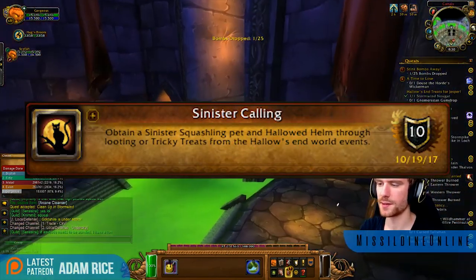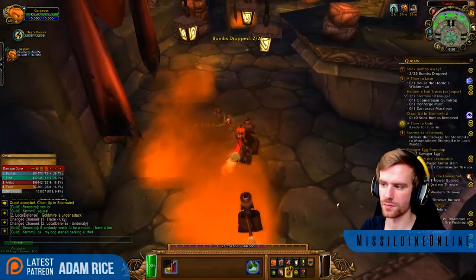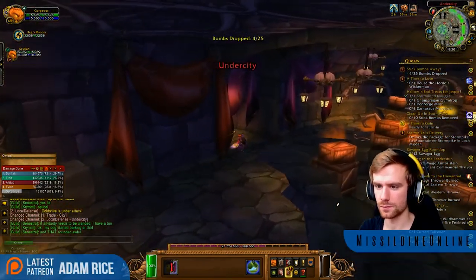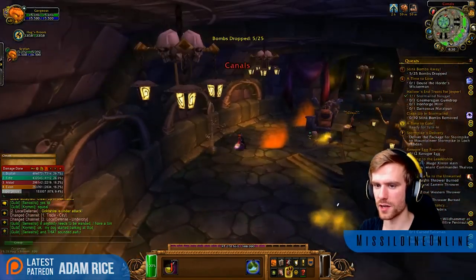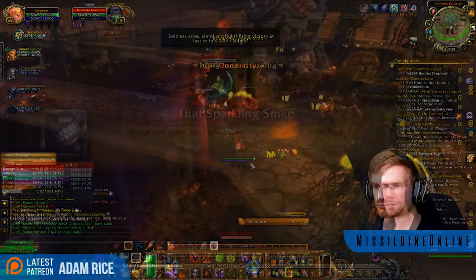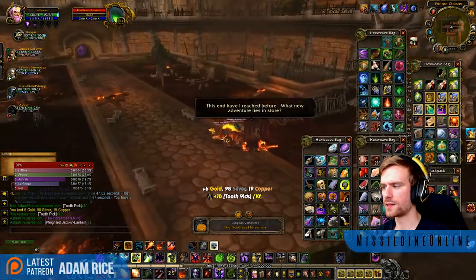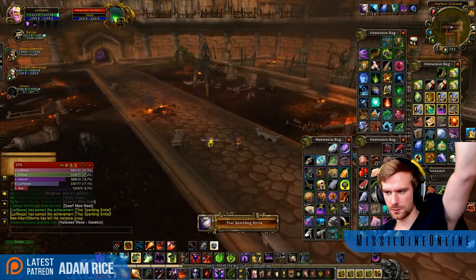Next is Sinister Calling: obtain both a Sinister Squashling and a Hallowed Helm. These are potential drops from the Headless Horseman, but they can also be purchased for 150 Tricky Treats each. Again, absolutely wait until the last minute to buy these — you never know what you are going to get from the Headless Horseman. That Sparkling Smile: just use a toothpick. You'll get one of these from a Candy Bucket at some point, or you can buy it for 2 Tricky Treats.